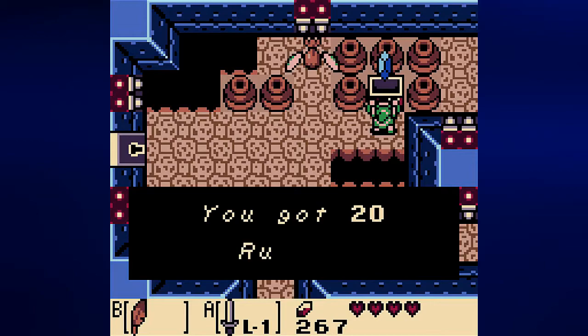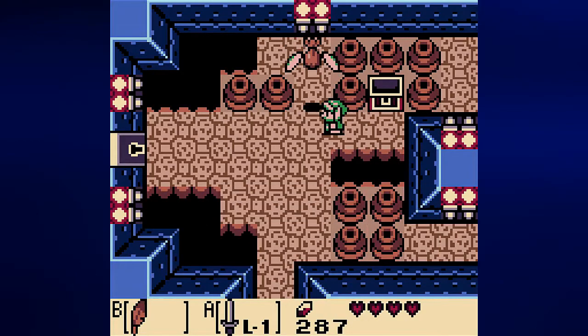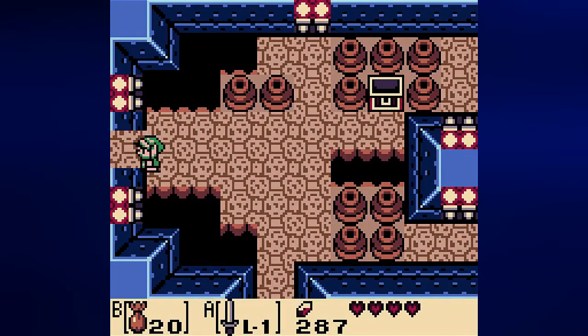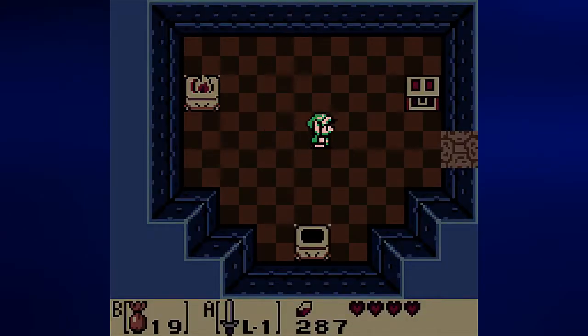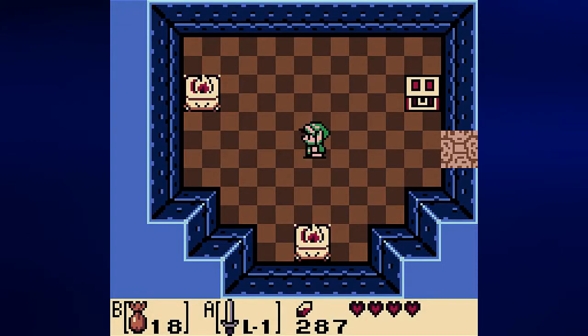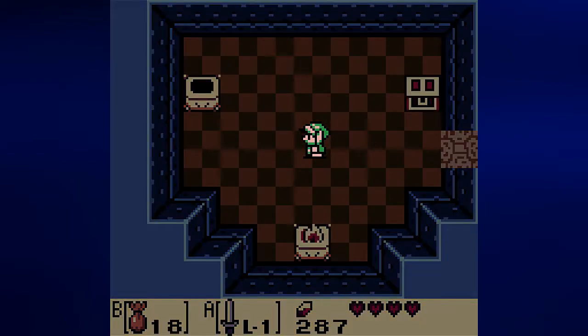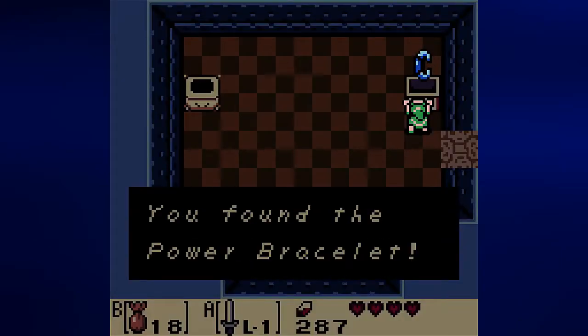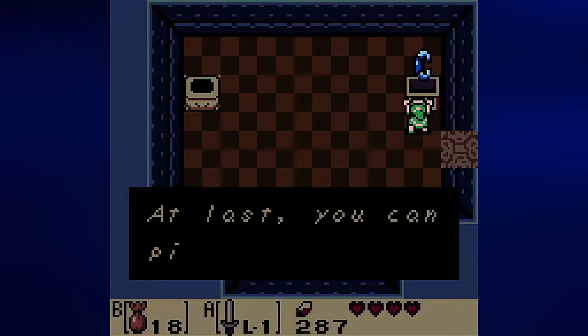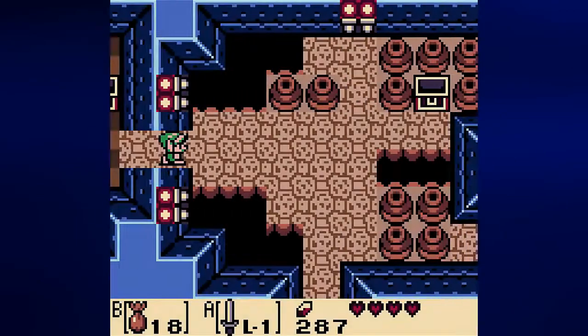We've got plenty of rupees here, including 20 in a chest. I'm going to refill magic powder and equip it before going in this room — we'll need it because of the two ghosts. When you light a torch, both ghosts will be scared of the light. You can either get rid of them with your sword while they're retreating, or just let them go off screen. Either way, the game considers them removed, and you'll be able to open the chest containing the second dungeon item: the Power Bracelet. You can now pick up pots and stones.